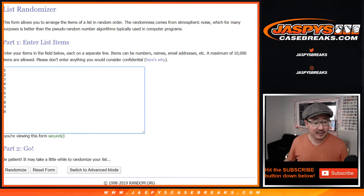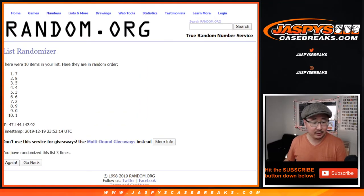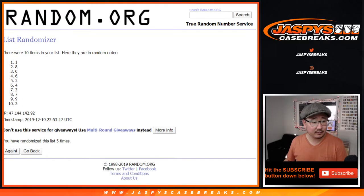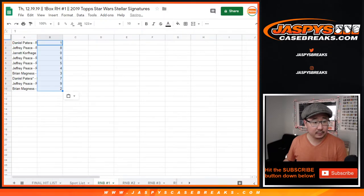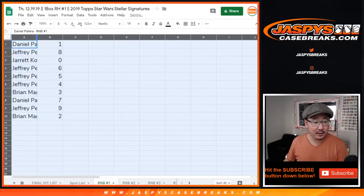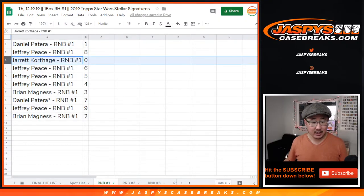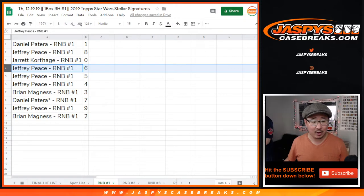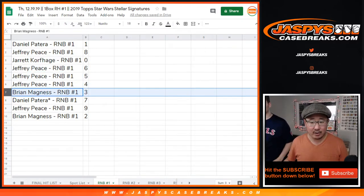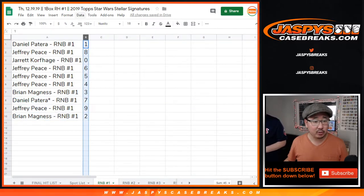One and a four, five times for the numbers. One, two, three, four, and five. One down to two. So for random number block one: Daniel with one, Jeff with eight, Jarrett with zero — you'll get any and all redemptions. Jeff with number block one, six, five, and four. Brian with three, Daniel with seven, Jeff with nine, Brian with two. Let's order these numerically.